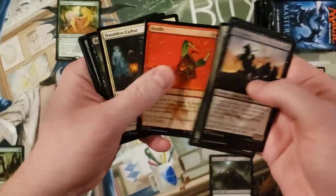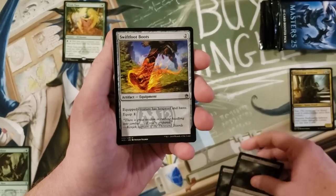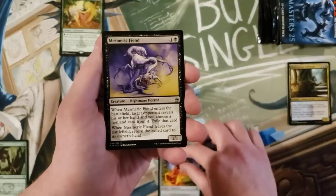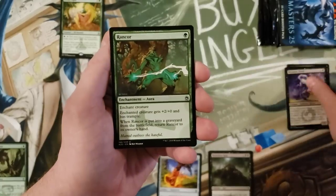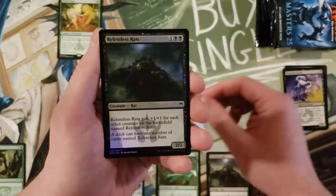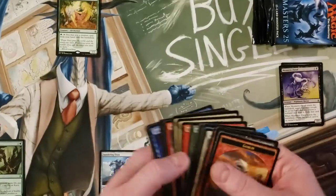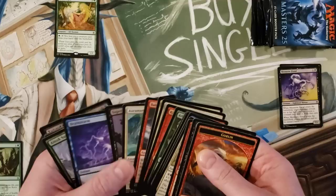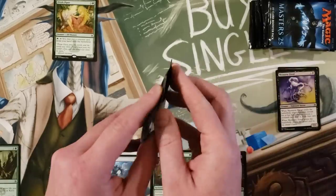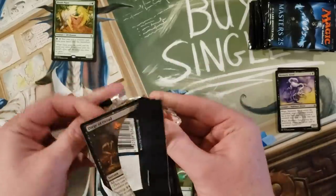I'll speed through commons a bit. Relentless Rats again. Then we get into Swiftfoot Boots — there are some uncommons that are definitely really good in this set. Mesmeric Fiend, Rancor, Sundering Titan, and a foil Relentless Rats, which is cool. I think there are even some tokens — looks like a Kraken token and a Crab token.